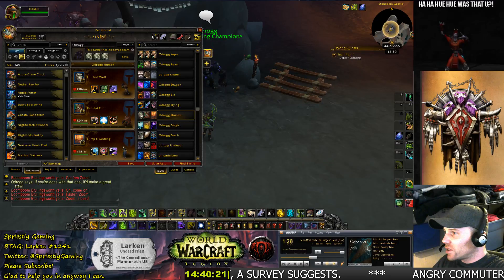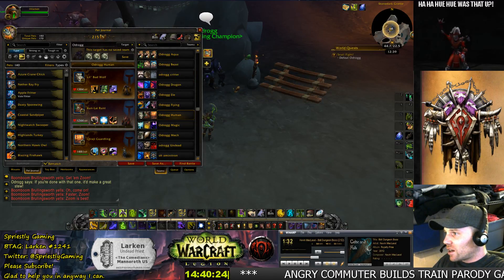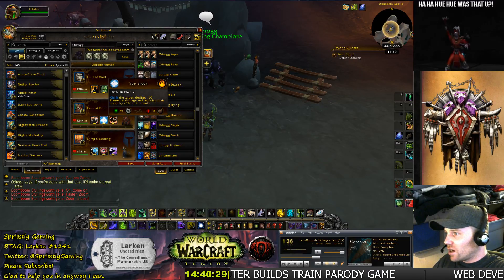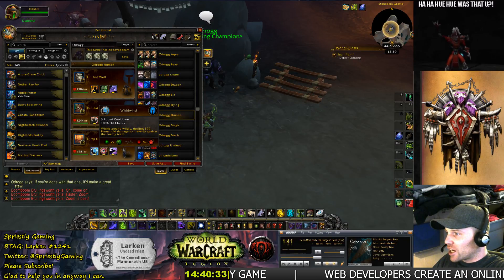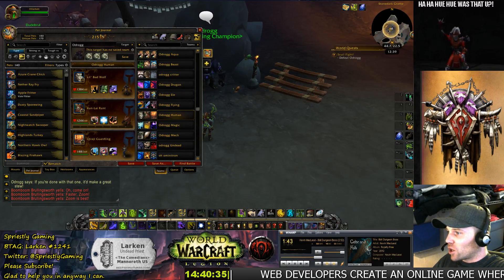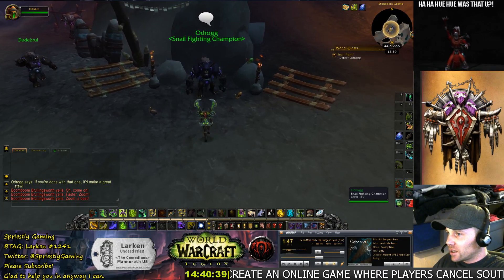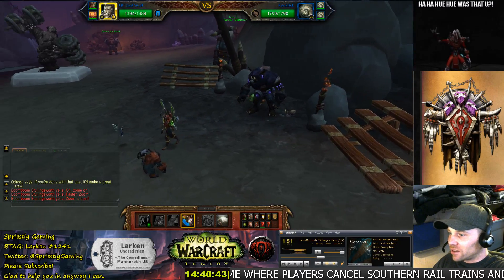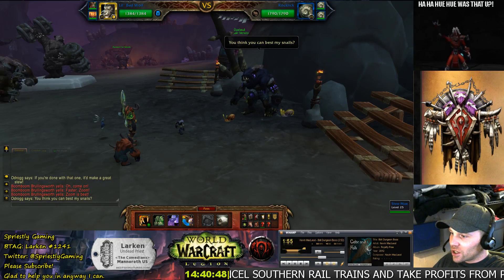The three humans I'm going to use are: Little Bad Wolf, set up with Claw, Dodge, and Howl; Kun-Lai Runt, set up with Thrash, Frost Shock, and Rampage; and then I have a Karaji Guardian set up with Whirlwind, Hawkeye, and Reckless Strike. Okay, let's do battle.